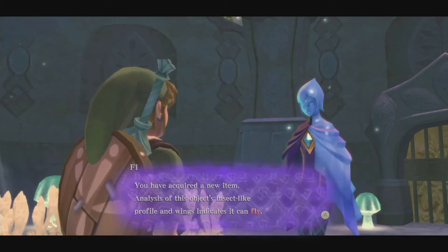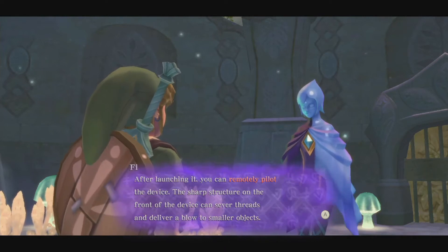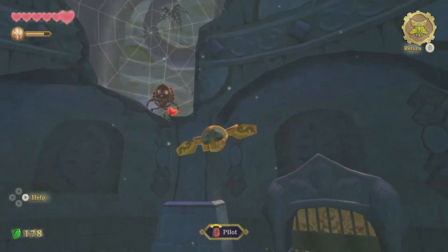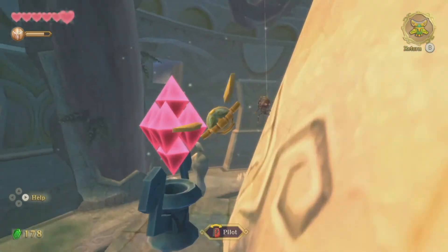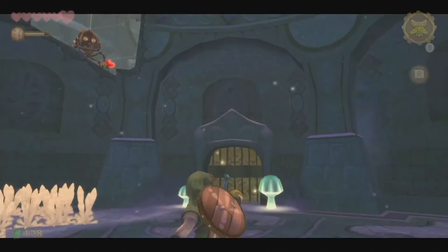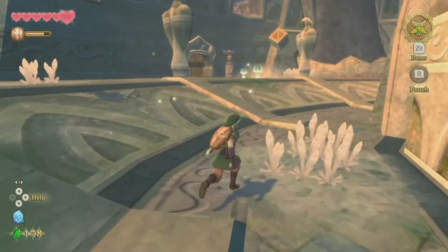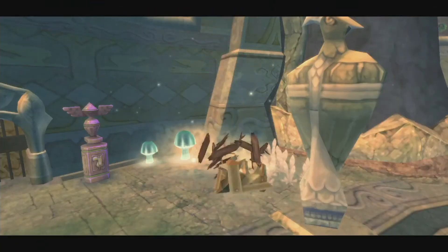Fi explains: 'Analysis of this item — profile and wings indicate it can fly. After launching it, you can remotely pilot the device. The sharp structure of the device can sever threads and deliver a blow to smaller objects. Press the button to ready the device for takeoff.' Now, we are trapped in a room, so in order to get out, we have to use this, which is known as the Beetle, to hit literally the same gemstone that was there before, which mysteriously activated again for some reason. Hitting that will allow us to actually go out of the room. Yes, I did die to that guy — it was not fun. With the shield, it's not actually that bad, but definitely makes proof that this game is not easy by any means.